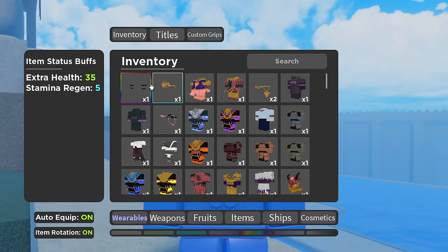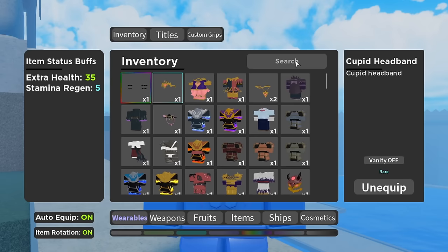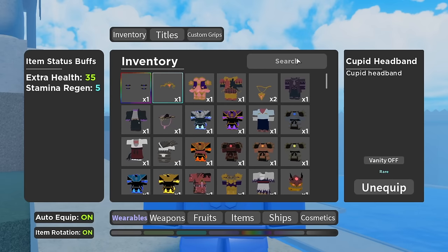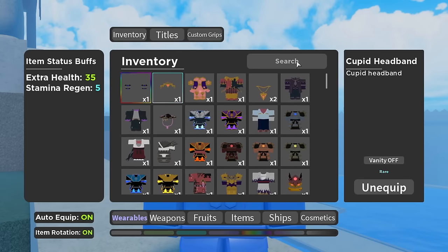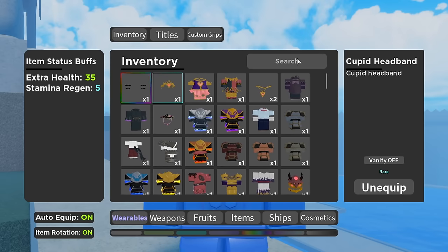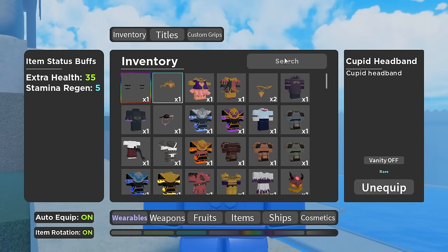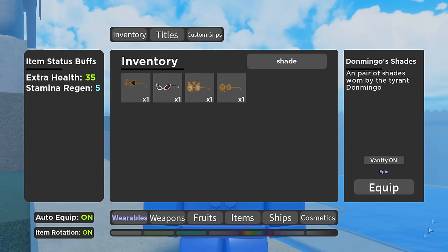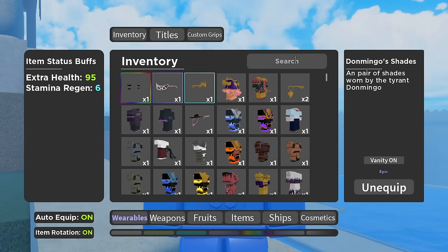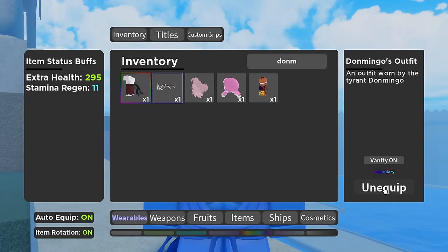So for the stamina outfit, again, we have those two base items. The stamina outfit is going to be focused on your stamina. This works really well with things like Tori, or if you struggle in PvP with keeping your stamina high. This is more of a PvE build so you never really run out of stamina while you're attacking stuff — especially if you put a lot of points into fruit, you can pretty much spam all your abilities and never run out. So first off, we're going to start with Don Mingo's Shades — just type in Shades. Then we have Don Mingo's Outfit, which gives you a really good amount of regen — 11 stamina regen already.